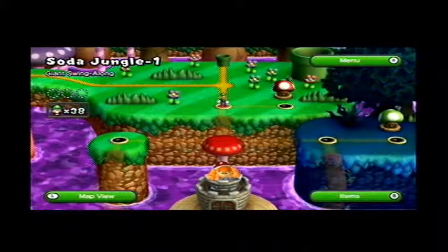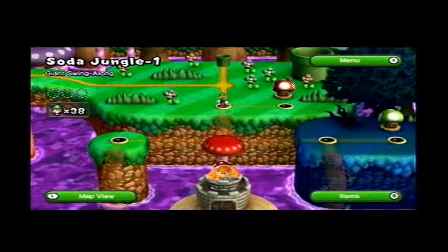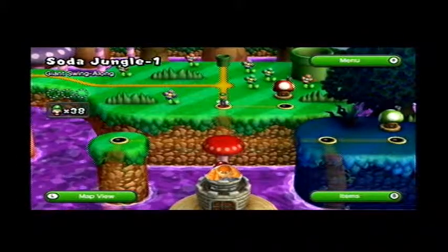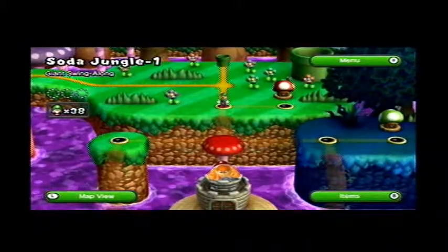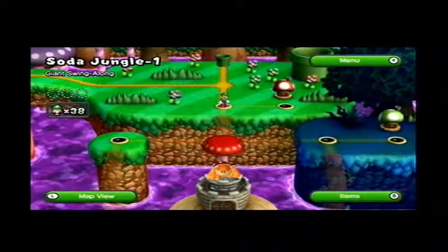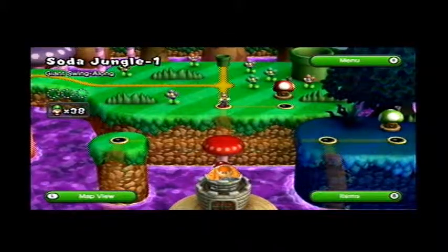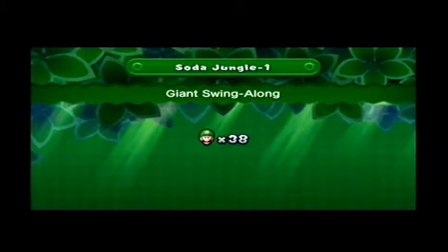Hey there everybody, welcome back to another episode of Let's Play New Super Luigi U. On the last episode we did the airship and we finished up the rest of Frosty Glacier. On this episode we're going to be starting Soda Jungle, so we got a lot of secret exits to find in this world, as you guys are all aware of, so let's get started.